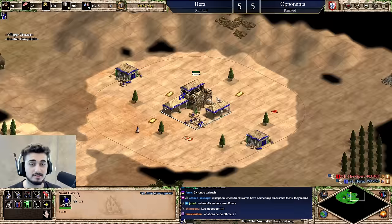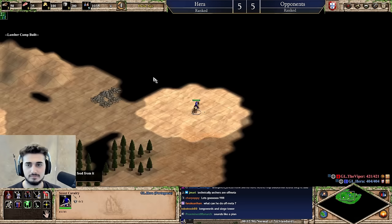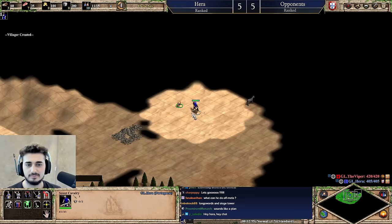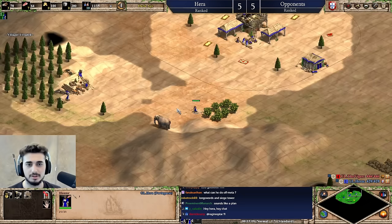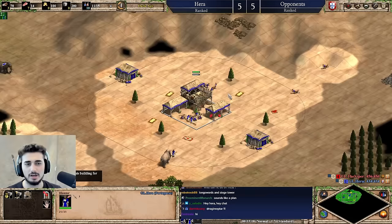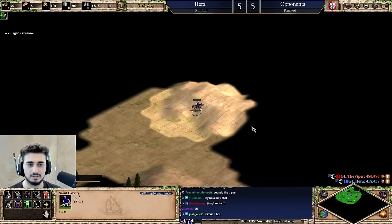Map is actually looking decent. I have a back gold — for Arabia standards, hard to wall though. I think the way to get the extended feudal is to actually open with a drush, so we're gonna open with a two-militia drush and then go into maybe some scouts. I just have to mix it up to constantly attack and make sure he cannot get the walls down, so it doesn't exactly matter what I go for — it just matters that I prevent him from full walling. If he full walls, then I can't do what I want to do.